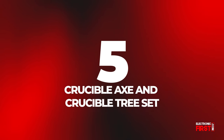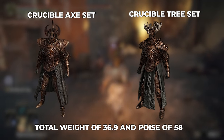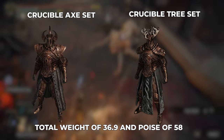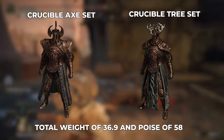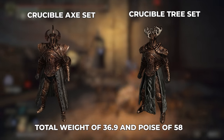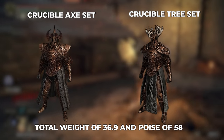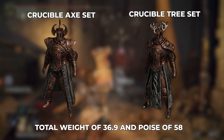Number 5: Crucible Axe and Crucible Tree Set. This may be our number 5 in this list, but don't let its placement fool you. All the sets have similar output, save for number 1. Both the Crucible Axe and Crucible Tree sets have the same poise to weight ratio, similar absorption stats, and improve Aspect of the Crucible incantations. They are also undoubtedly some of the coolest looking sets in Elden Ring. The main difference between the two is the Crucible Axe's marginally higher robustness, a stat that governs the extremely common Hemorrhage and Frostbite status effects. For this reason, the Crucible Axe will almost always be the better choice. To get the Crucible Axe set, you'll have to fight the Crucible Knights in the Auriza Hero's Grave. The Crucible Tree may be a little more challenging to acquire, as you'll need to head to the Deep Root Depths and defeat Crucible Knight Siluria to obtain this set. For a total weight of 36.9 and poise of 58, you can't go wrong with these sets.